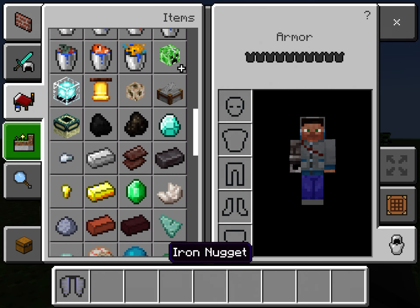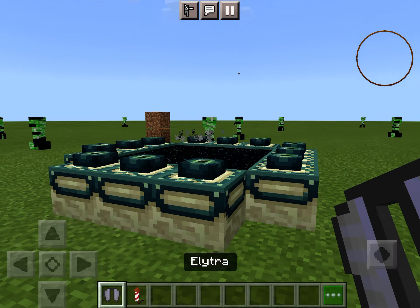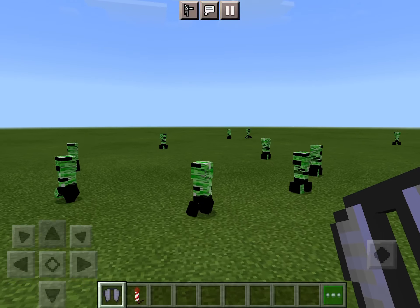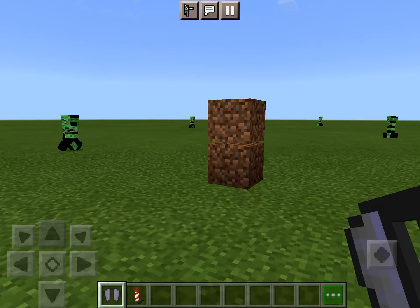Now we're gonna do something called elytra fun. If you don't know what the elytra is - you probably do - but just in case, this is the elytra. You find them in end ships after defeating the ender dragon. Once you put it on, you can glide and then use fireworks to blast off. This is just a floating block - don't ask how I did it.